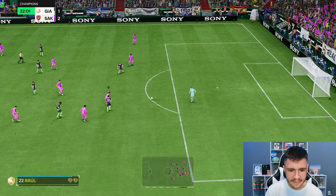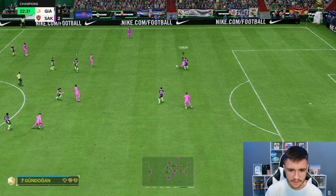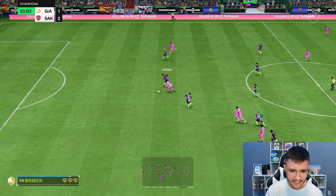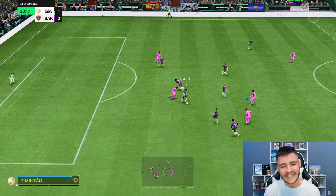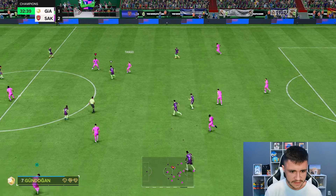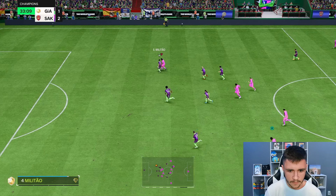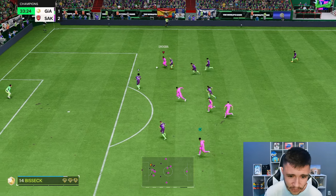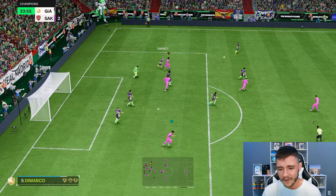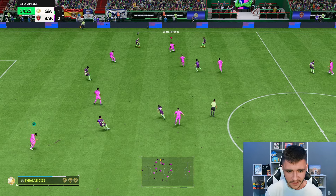Havertz is making that run so we'll go long — Havertz won the header. Drogba good strength right there, just couldn't get away. I think if I would have taken a longer touch we would have gotten away from him. A little bit of space — I might just play it into Drogba and try to take a long touch in front of him. Look at the physicality — Drogba. We'll go for a shot, a bit of a tight angle. Maybe he could have gone for the cutback right there, but the physical side of his game is unreal.